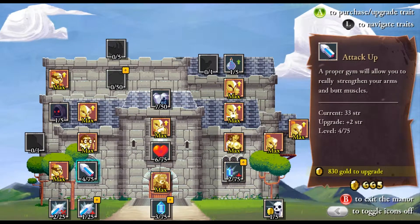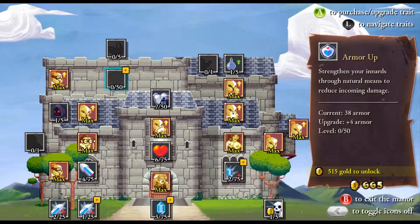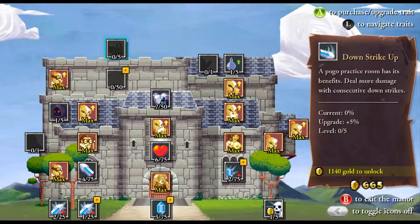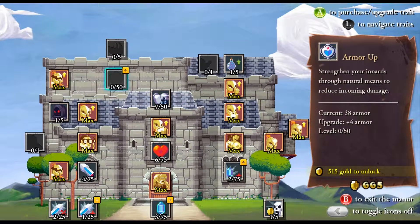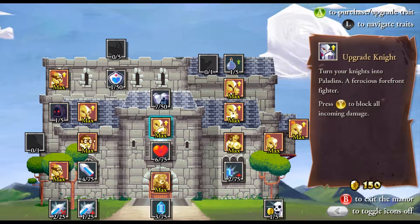I got a couple of other points put into some other things here — armor up and downstrike up, which gives us more damage with our downstrike ability. I do have a little bit of money I can spend now. Let's go ahead and get some armor. Armor is always a good thing.